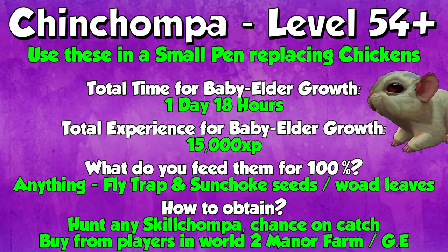From level 54 and up, all the way to 99, 120, or even 200 mil, you want to do Chin Chompers in your small pen, replacing your chickens. Chin Chompers are the best thing in a small pen all the way to 200 mil farming. The total time for a baby to elder Chin Chomper to grow is 1 day and 18 hours. The total experience from baby to elder is 15,000 XP — a nice amount, and because they take longer to grow you have to check up on them less. Chin Chompers literally eat anything, but you want to feed them something cheap — Flytrap or Sunchoke seeds are super cheap, and Woad leaves are super cheap as well at around 20 GP a piece. Really, really cheap.